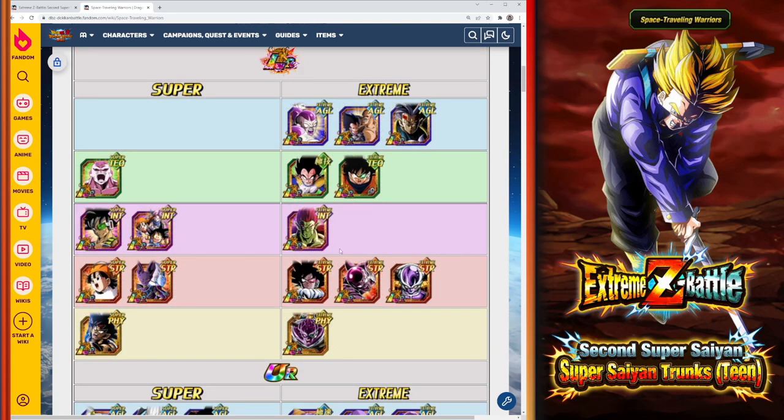As far as LRs go, your LR Strength units are the main ones you want to bring if you have them. Especially the free-to-play First Form Frieza — he is a Prime Battle unit with an Xtreme Z Awakening and is one of if not the most important unit for this event because he can deal massive damage to the Trunks. If you have him, definitely bring him in. Try to avoid Int type units because they have type disadvantage and if Trunks super attacks one of them it can really dent your health bar.